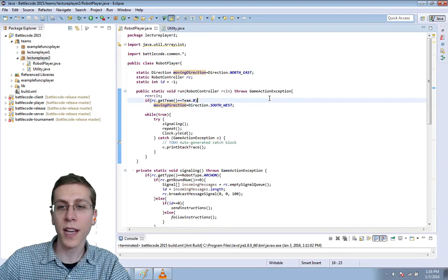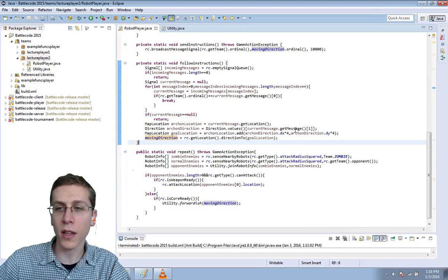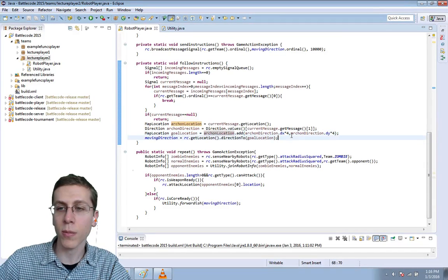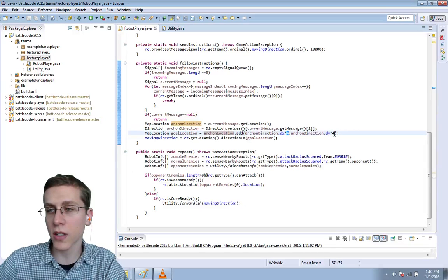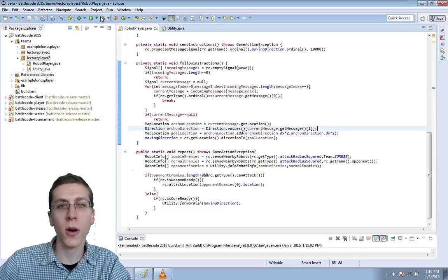The last change that I'd like to make is decreasing the ahead location. Usually we're setting the goal of all robots to be the chief archon location increased by 4 tiles. Let's change that to just 2 tiles. I think we can run.